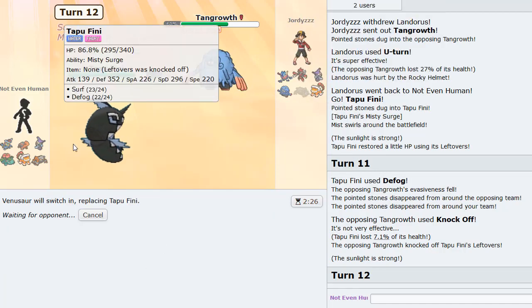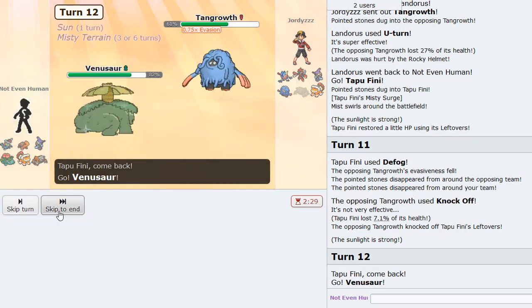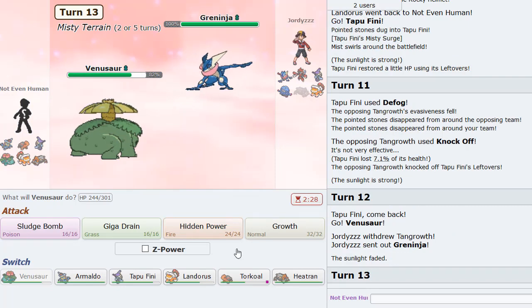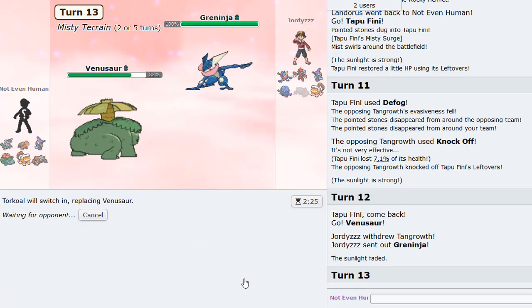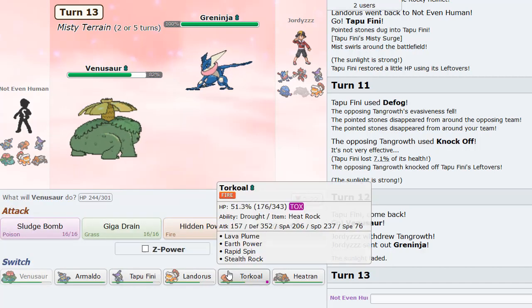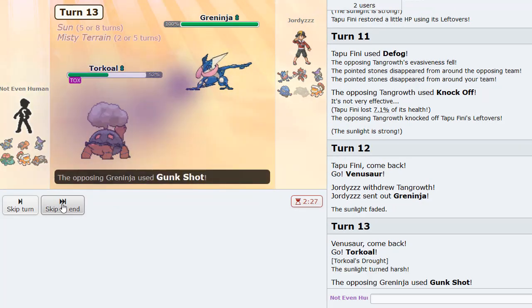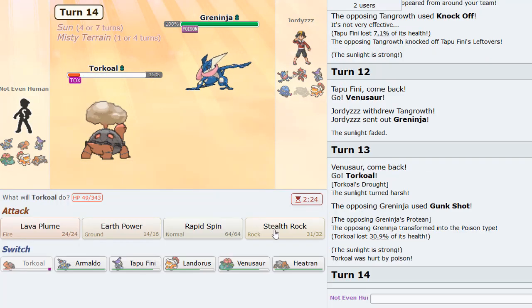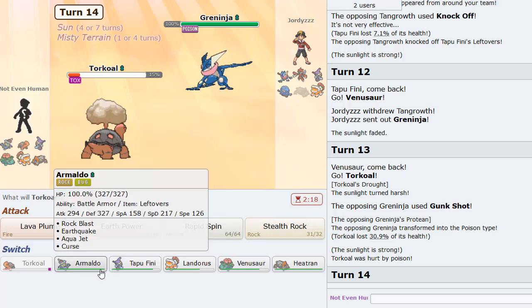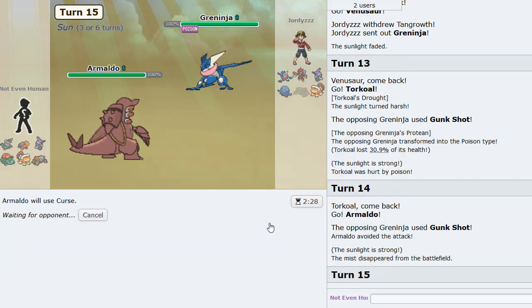Now that his Heatran is gone, I'm pretty free to just go Venusaur and put in the finest of work. He goes Greninja — I think I'll just go Torkoal here, should be fine. He actually Gunk Shots predicting Fini — so this is a Protean Greninja set. I'm kind of liking Armaldo now. He tries Gunk Shot again — hey, it's about time to start Cursing up!